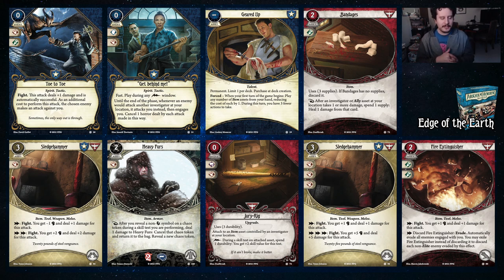Geared Up lets you play all your items reducing the cost by one for your first turn, but you have three fewer actions. If you're going to put a lot of items in your deck, I'd consider this. Bandages is an incredible card for Daniela Reyes — when you or an ally would take damage, you can spend a supply and they heal one damage. There are three supplies. If there's no damage on it, you discard it. Very nice.